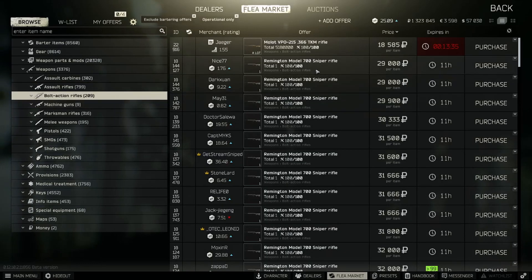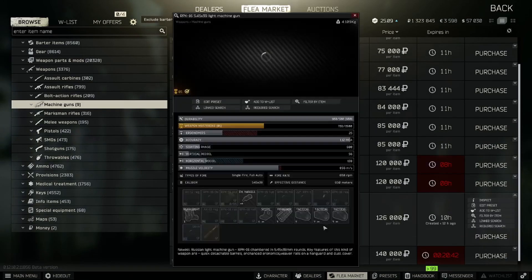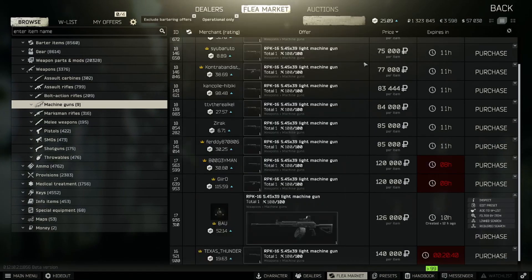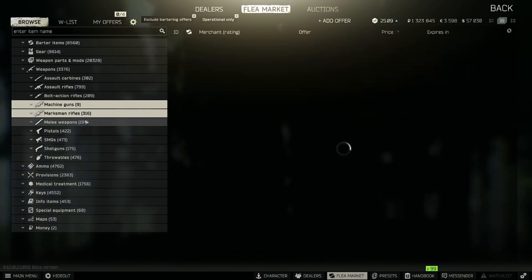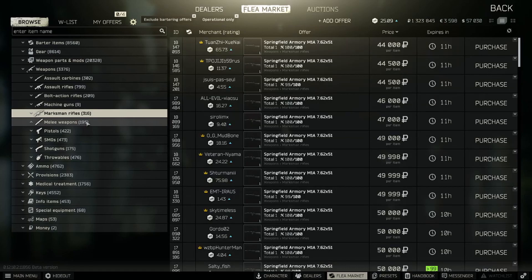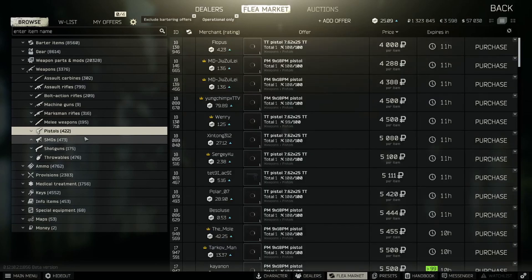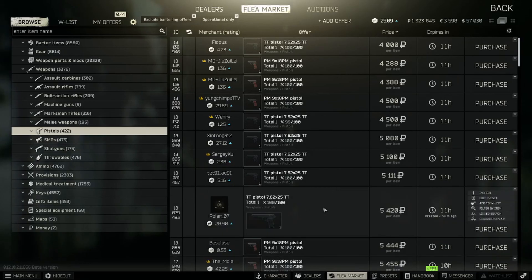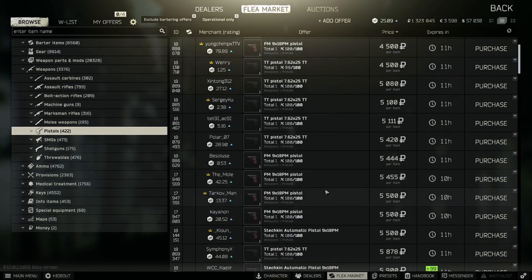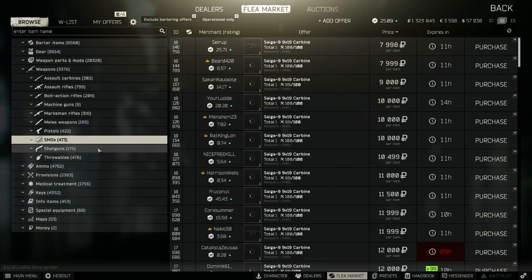Not too many RPKs out here today. There's a Vepr with BT ammo - typically you don't see these things out here loaded. Checking the boxed magazine rifles - we're kind of aiming for those cheaper ones with attachments. There's a TT for 4k, not really worth it, though there's a threaded barrel on it. Not sure if we can make more off that. Going to stay away from pistols since we already did a full video on it.